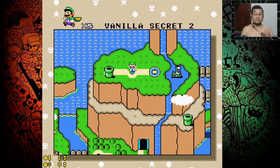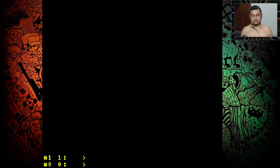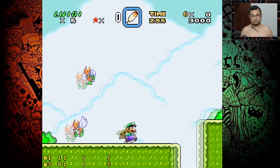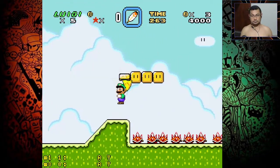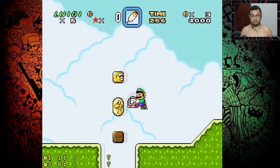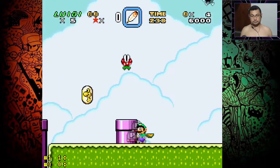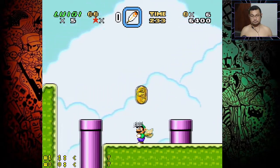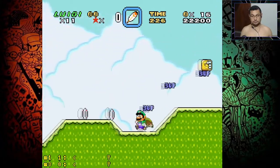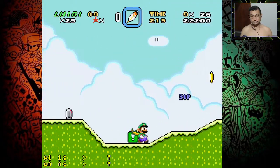Tip 10: A Lot of Lives. If you suffer from a lack of lives, check out this tip — you can get dozens of them at once and very quickly. When you arrive at the Vanilla Secret 2 stage of the Vanilla Dome World, enter the stage and go to where there are four yellow blocks and eight spiny. In the second block there is a gray P-switch. Don't step on it yet — pick it up and take it to the two purple pipes, then step on it to make the enemies turn into coins. Start collecting coins until you gain a life. From there, you will start earning three lives per coin collected. When it's finished, you can repeat the process.